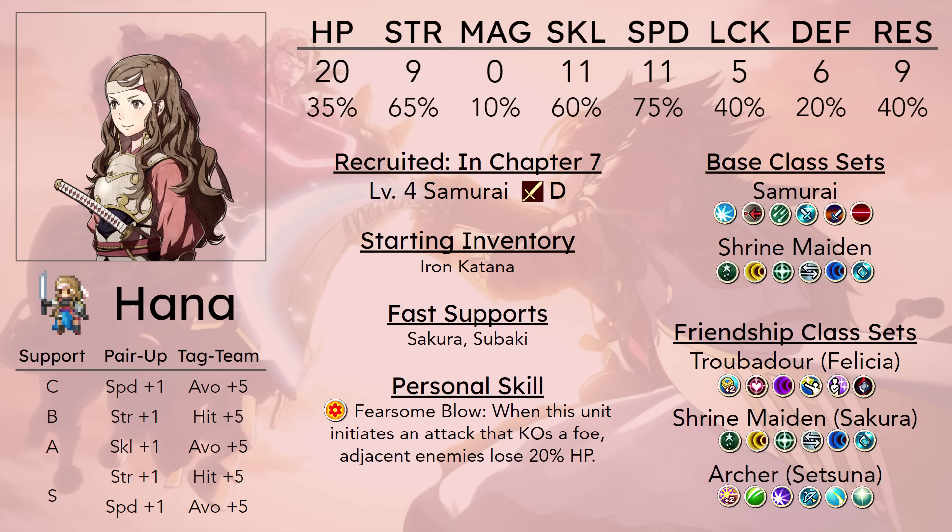She does have the ability to double any unit that she really wants to. You can even get her to double the Chapter 10 ninjas if you really want to, but the amount of damage she's going to be doing against things like ninjas, Oni Savages, or even the generic archers is probably not enough to one-round unless you have extra strength investments like a strength tonic or a Ring of Hairup.